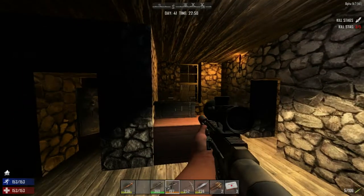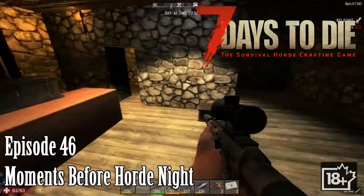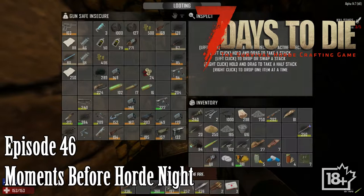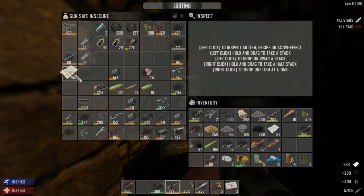Hello everybody, welcome back to another wonderful day of Charlotte War's adventure in Seven Days to Die. Today I'm going to use this weapon as our main weapon, so I'm going to make some more rounds. We're going to take some of those — not sure if I need paper.